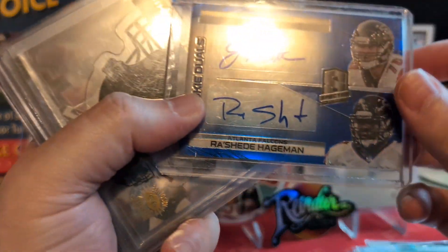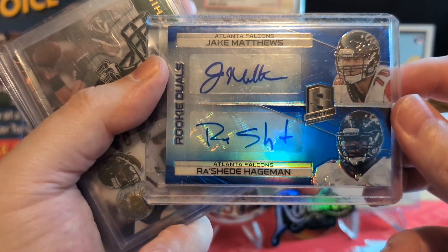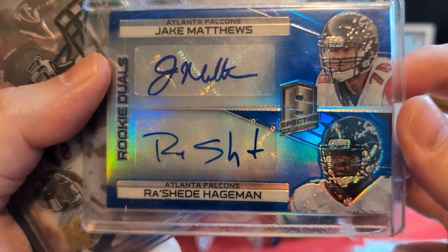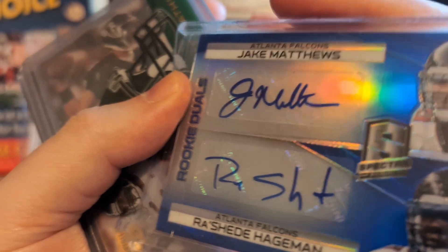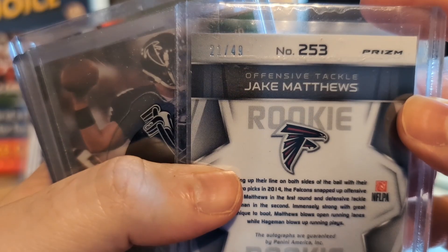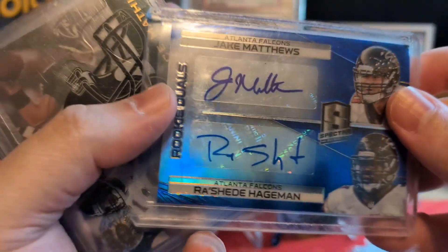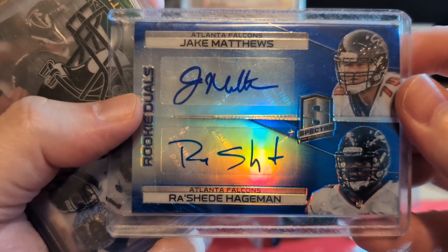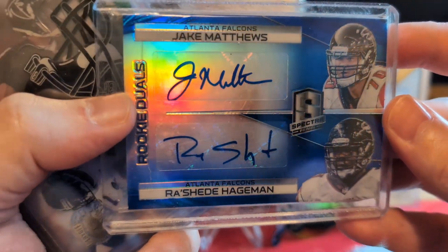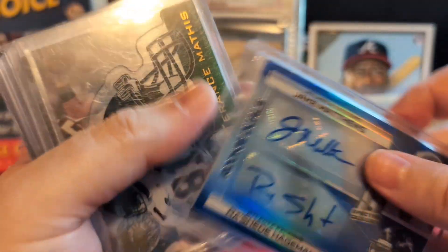This is just too much. Jake Matthews rookie Duals — Rasheed Hageman — out of Spectra, I think this is probably the /25. Dual autograph. Freaking sweet, man. Hageman didn't amount to shit but Jake Matthews is still with the team, so that's sweet, man. Way, way too much.